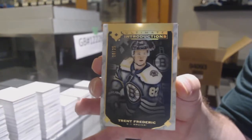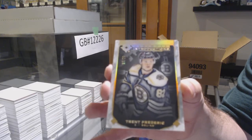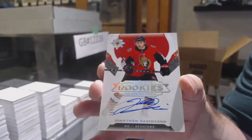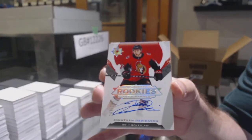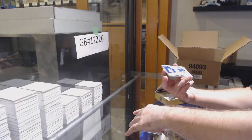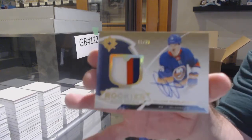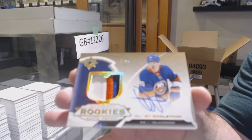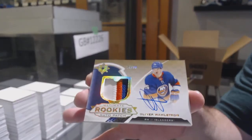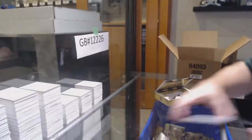Trent Frederick — bad start though. Trent Frederick, Boston Bruins. Ottawa Senators 299 Jonathan Davidson rookie auto. And it comes with another patch auto again — 99 rookie patch auto, Oliver Wallstrom. Not a bad pack though: introductions gold at 25, a rookie auto, and a rookie patch auto — a big hit!